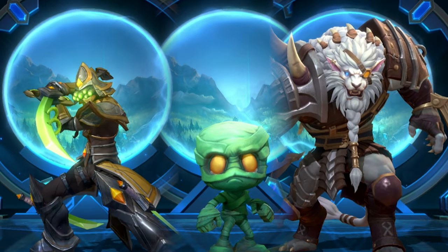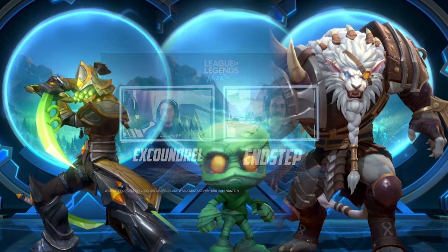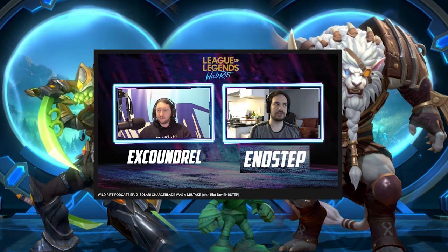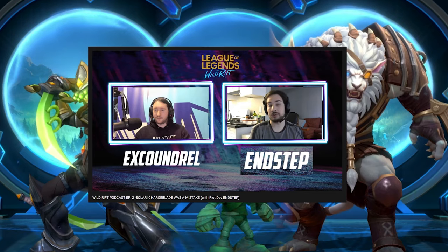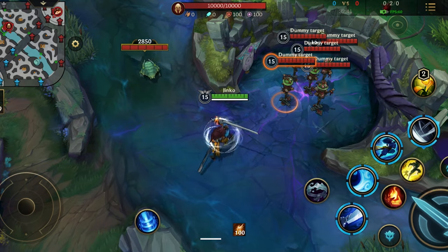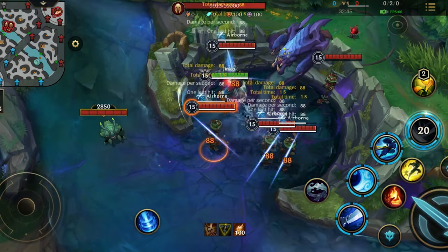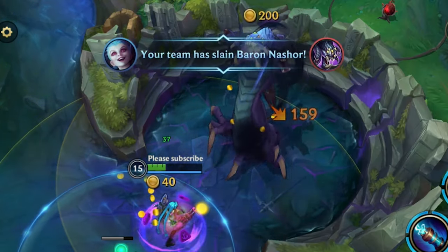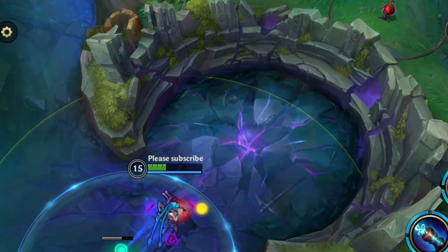Some champions can solo Baron — like Master Yi, Amumu, or Rengar — and the developers are apparently trying to make this impossible. If players are standing where Baron is going to spawn they will get knocked up and pushed to the side, and since being knocked up makes you airborne, Yasuo can use his ultimate on you. Finally, when you kill Baron Nashor you get 200 gold, or 240 gold if you have the Mastermind rune.